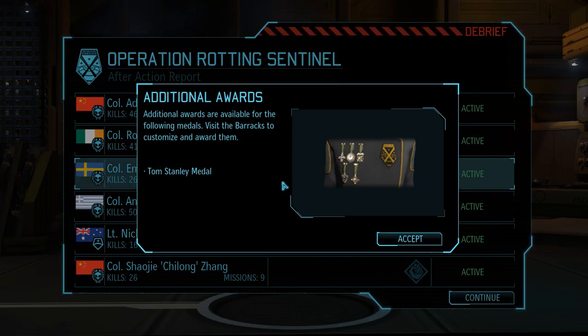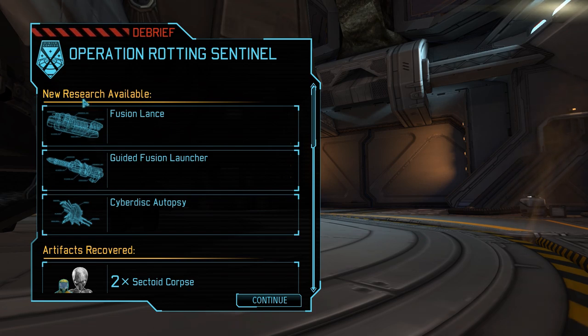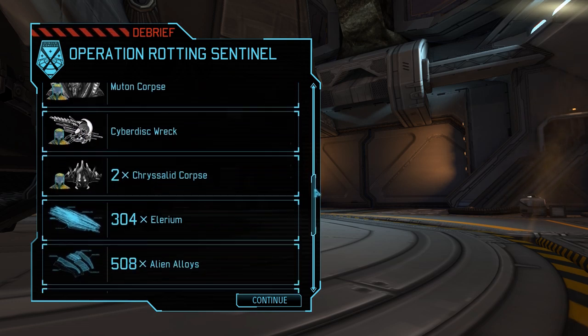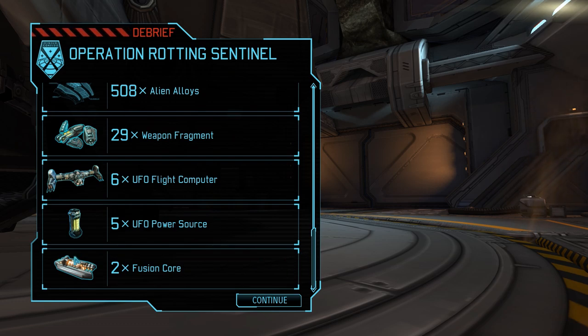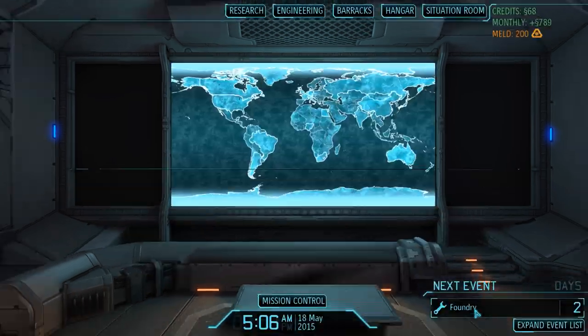We also receive another Tom Stanley medal — the second one, and also the final one we'll receive in this playthrough. In the debriefing we can see that we've unlocked several new research projects, and this is where the mission really shines: not only can we autopsy a cyberdisk, but we can also research two very powerful weapons as a result of recovering two fusion cores — items normally only available much later in the game. Apart from that we also receive two additional scientists and engineers, and we can certainly never have enough of those.